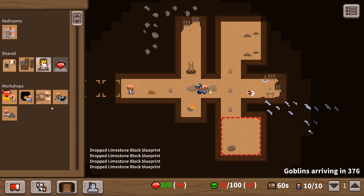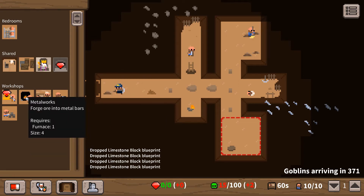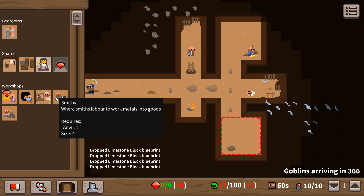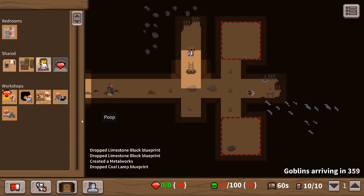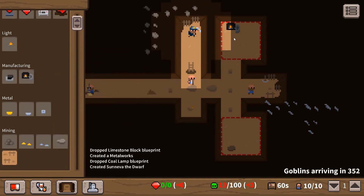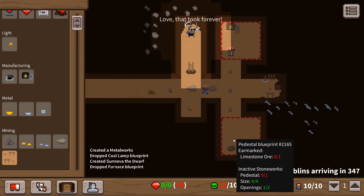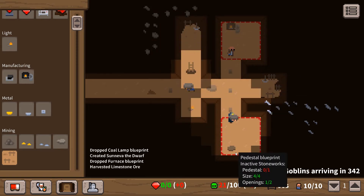They are pretty cool. We've got a stoneworks, so let's try a metalworks. Let's do a metalworks up here. We need a furnace in there - furnace is near the bottom, actually it's at the top. A furnace in there. We've got a pedestal getting made, we've got a furnace there. We do need limestone blocks for that. What do we need for the furnace? Coal. We've not got any coal yet.